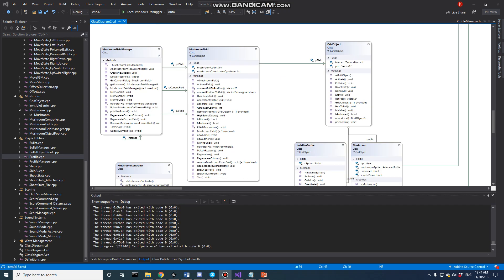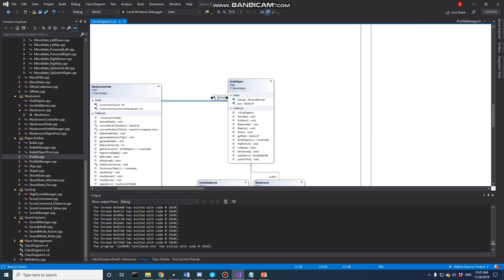Taking a look at our mushroom fields, we have a Mushroom Field Manager in charge of handling all mushroom fields. Currently we only need two: the field for Player 1 and the field for Player 2. Each Mushroom Field has a field that is a two-dimensional array filled with Grid Object references — specifically a triple pointer to a Grid Object instantiated as a 2D array of pointers.